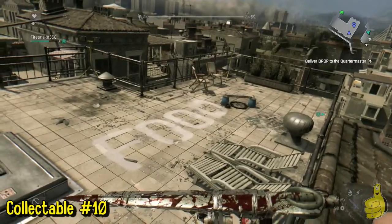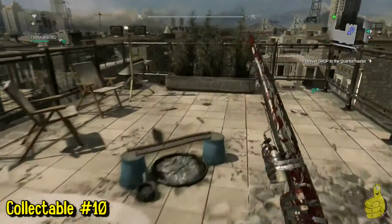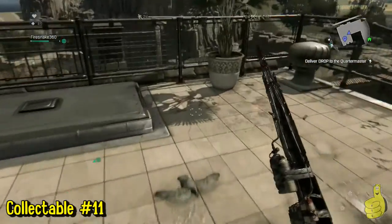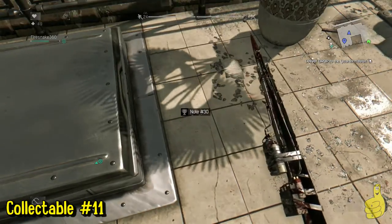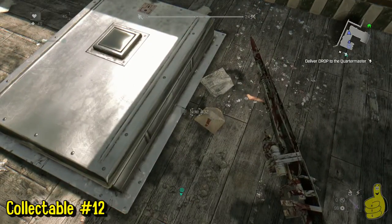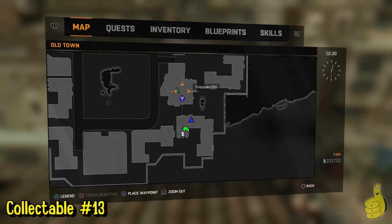For the record: if you're looking for a specific note, battle journal, or recording based on your in-game collectible section, I will have quick links in the description that you can click to find the specific one you're looking for. On top of this building there are actually two collectibles right next to each other, and the next one is just down on the next roof — three quick ones in about 20 seconds.